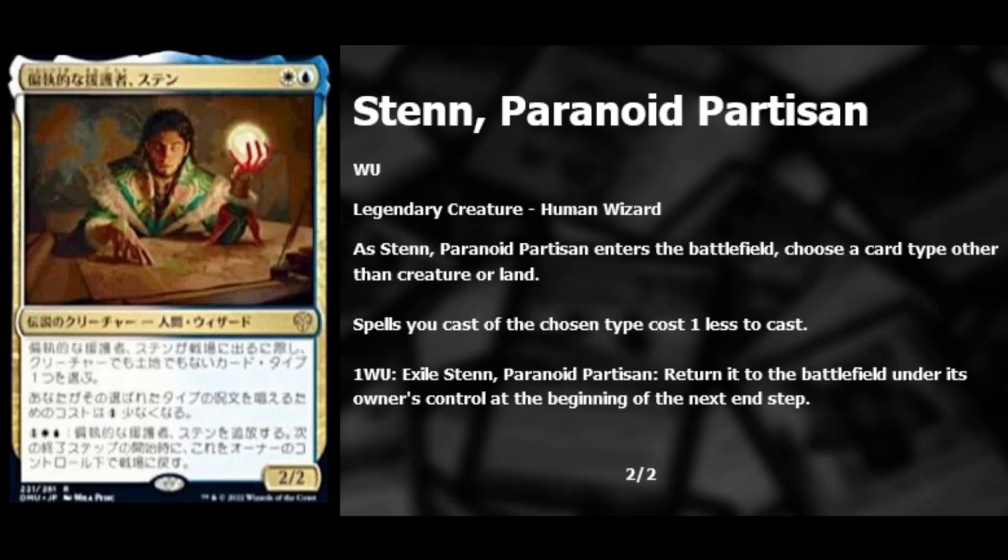Next we have Sten, Paranoid Partisan — blue and white, a legendary human wizard. When he enters the battlefield, you choose a card type other than creature or land. Spells of that chosen type cost one less to cast. For blue, white, and one, you can exile Sten and return him to the battlefield under your control at the beginning of the next end step. Someone's already talking about a possible turn-one combo with this. It's a pretty sweet card for white-blue, and I think it's going to see more play in older formats than newer ones, though it's legendary which limits it.